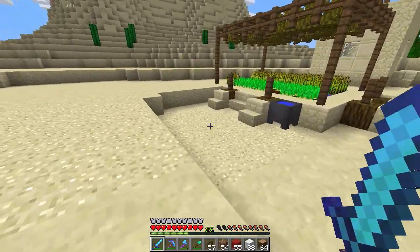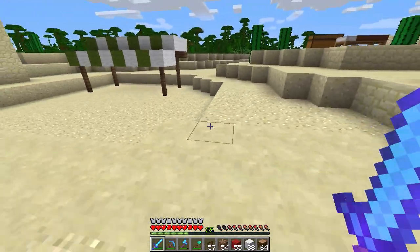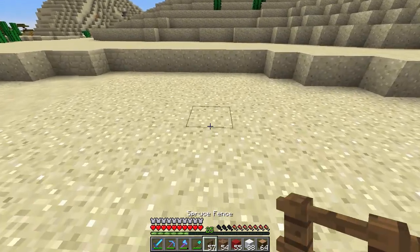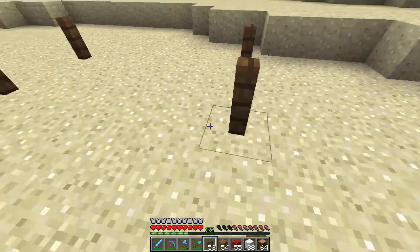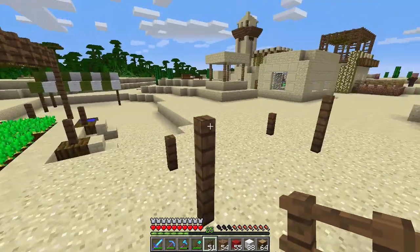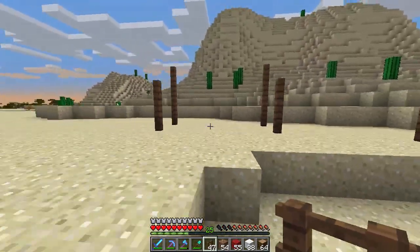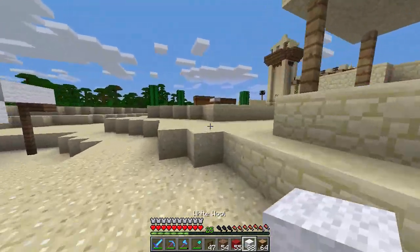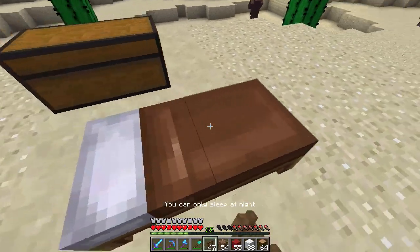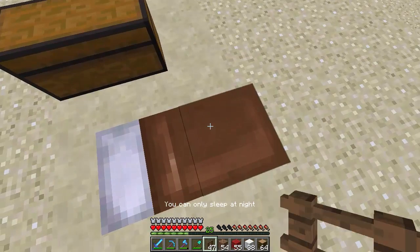Let's go back to the market area and continue developing it. I was thinking of connecting these two buildings and making them both market buildings eventually. For now, I'm going to add one more market tent — right about here. This one will be shorter and smaller than the other one. It's turning night, so let's get some rest real quick. There we go — nice sunset. We're definitely going to need to add more lights around here, there are only a few.